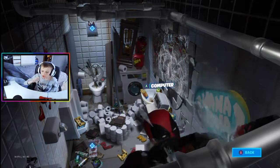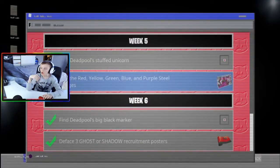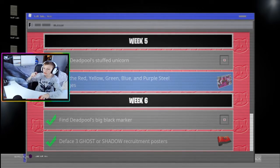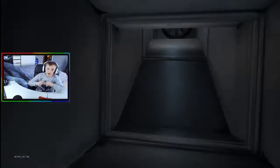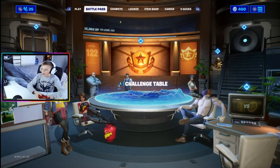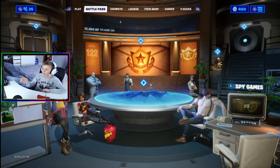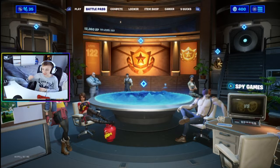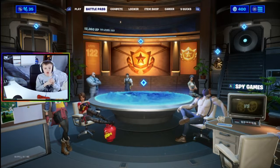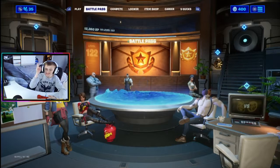So starting with challenge number one: it will say 'find Deadpool's two pistols.' These are based on leaks from Twitter. The first pistol is going to be in the area called Meow, under the table. All you have to do is press A or X — or Circle on PS4 — to pick it up. PC players use their mouse.